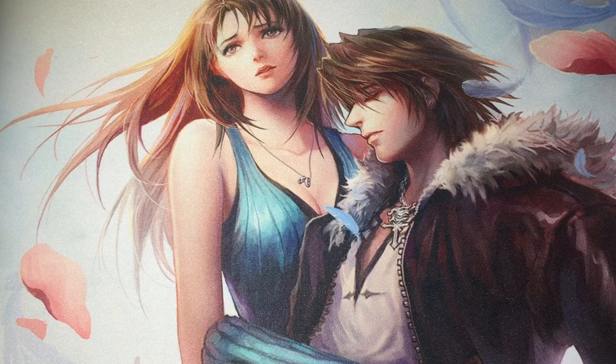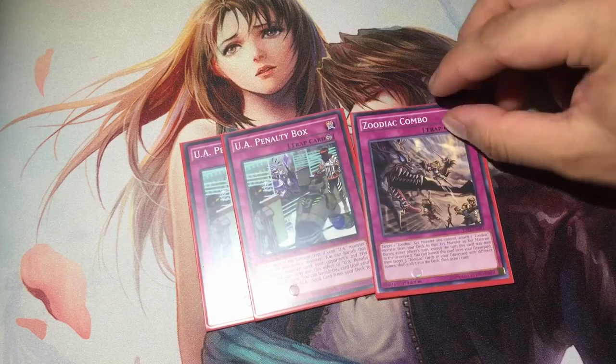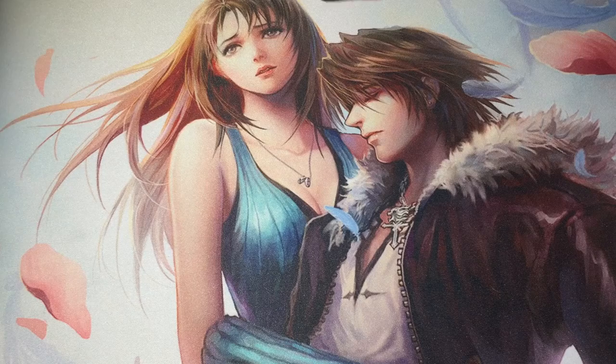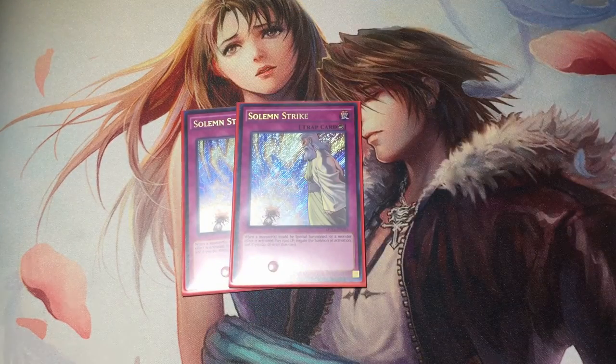The trap lineup is smaller. The archetype focus is with two Penalty Boxes and one Zoodiac Combo. Penalty Box banishes opponent's monsters for two of their end phases, once per turn. While in the graveyard, you can banish it to add a UA spell — typically you're searching for the field spell or Signing Deals at the start, or during the end game you can get Jersey for the game-winning push. Zoodiac Combo is a free XYZ material on one of your Zoodiac monsters. While in the graveyard, you can banish it, target five Zoodiac monsters, return them to deck, and draw a card — it's all about recovery. The traps are mostly used to gain card advantage more so than the actual on-field trap effects, which is why Foolish Burial Goods is so important. The final three cards of the deck are two Solemn Strikes and one Solemn Warning to disrupt your opponent's plays. And that pretty much rounds up the main deck.